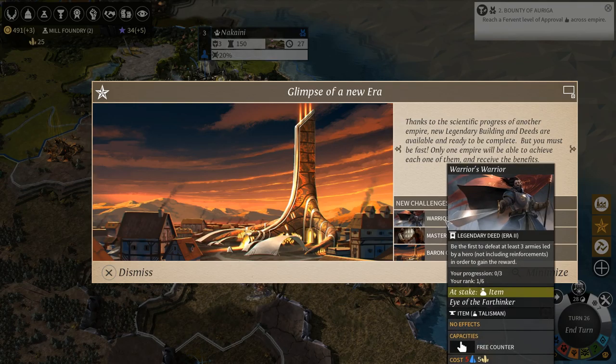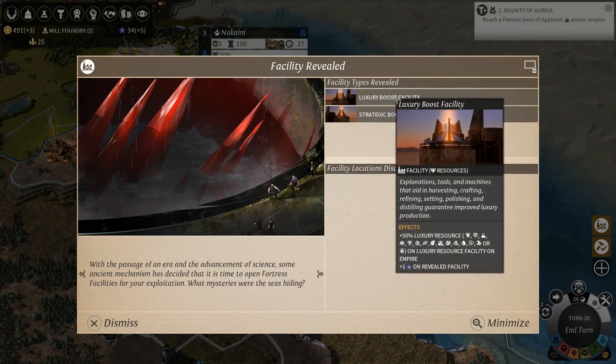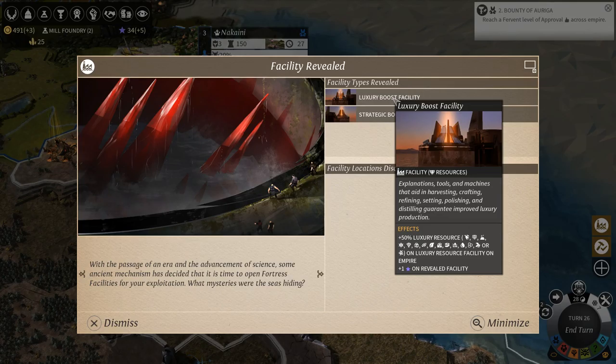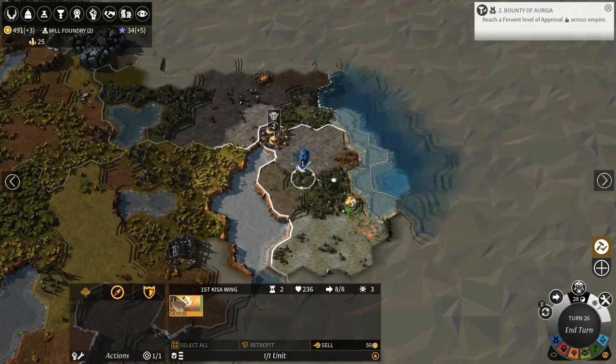Glimpse of a new era - warriors were a man's man. What's this? The passage of an era and the advancement of science - some ancient mechanism has decided it's time to open a fortress facility for your exploitation. What mysteries is it hiding? So plus 50% strategic resources and one influence for each facility revealed. I don't know how these work but we'll find out.